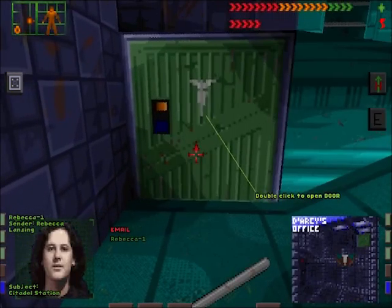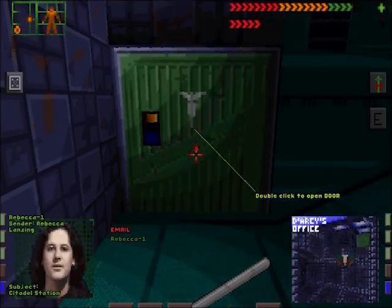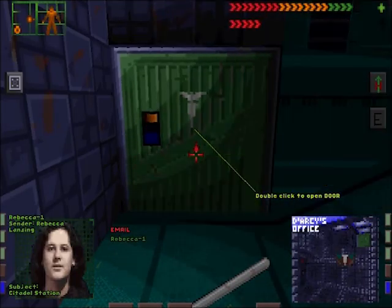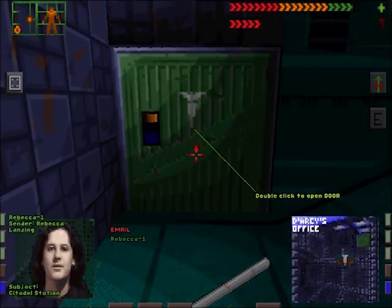My name is Rebecca Lansing and I'm a counter-terrorism consultant to Trioptimum. We're tracking a disruption on Citadel Station, something involving an on-board AI called Shodan. You are Trioptimum's only contact on station. Communications are out and there is evidence of biological contamination. The mining laser is charging for a possible strike against Earth. There's a man named Nathan Darcy who may know something about taking the laser offline. His office is near the central hub on your level.